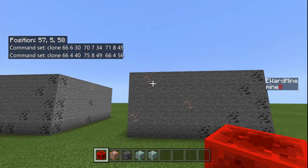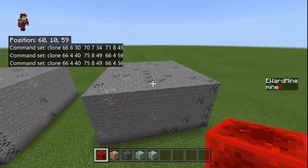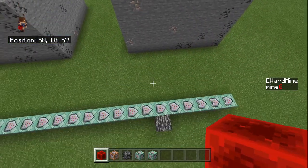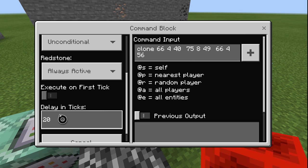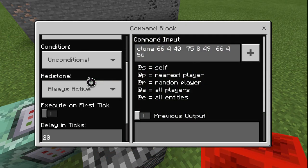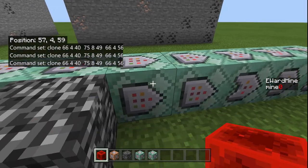This one clones the entire block that you randomize into wherever the mine's going to be — surrounded in bedrock or whatever, however your mine's going to work — and that's what you mine. This one gives it one second before it clones so there are no errors at all. That one's going to be chain, unconditional, always active, just like all these other ones. That's the clone.